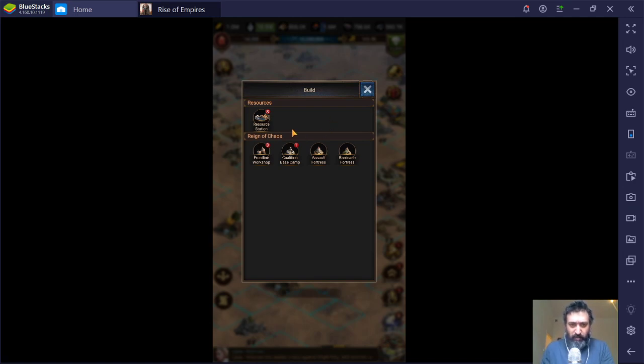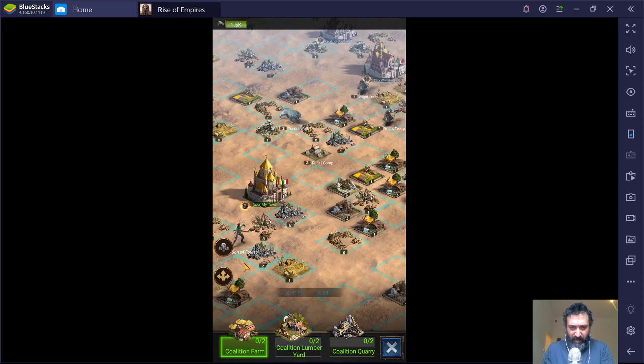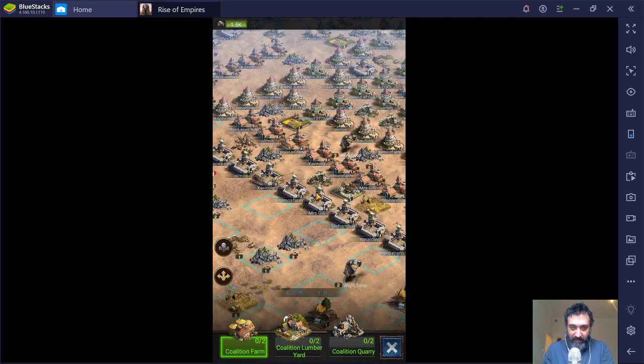This is a super quick video. I want to talk about resource stations. I have received five, six messages — maybe two comments on YouTube and four messages in the last couple of days — regarding how do I place higher level resource tiles. These are resource tiles that can be placed anywhere in the world, except during a reign of chaos season when they cannot be placed within 20 kilometers of the Alliance Center.